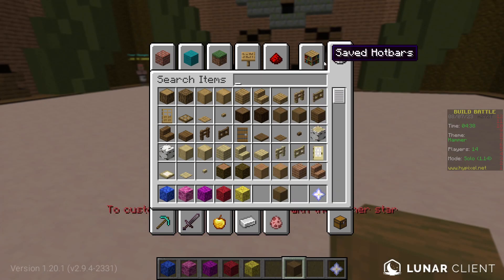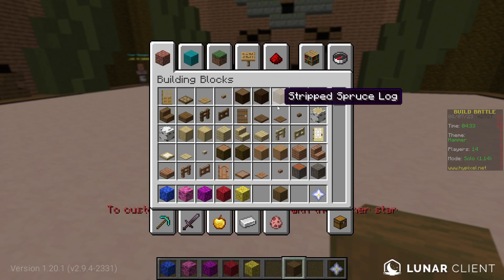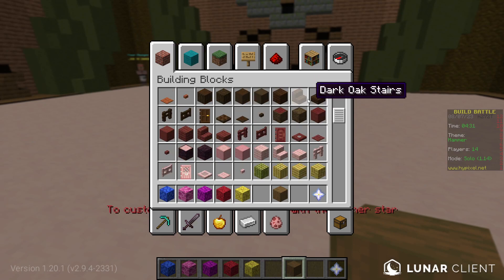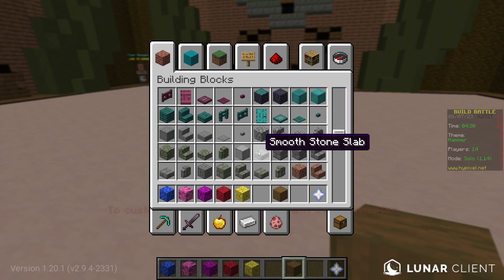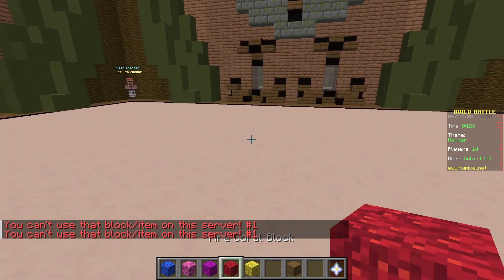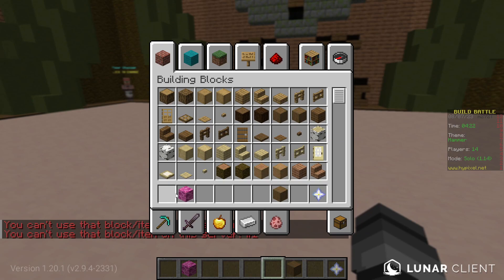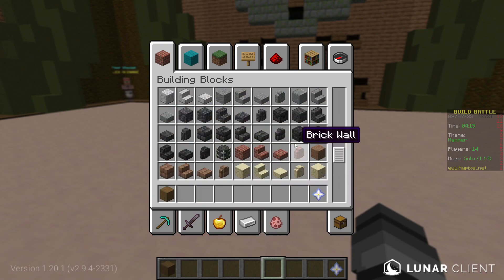We'll use some strip spruce wood. I'm looking for something gray and metallic — like maybe a smooth stone. I can't seem to use that. I also don't want these coral blocks. So I'll work with what I've got.